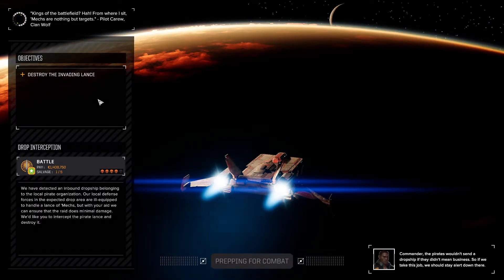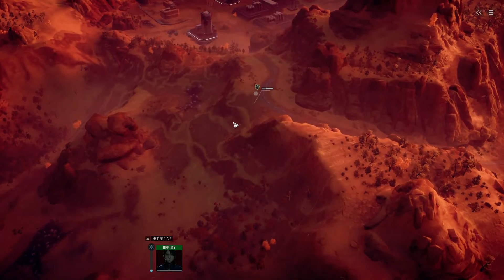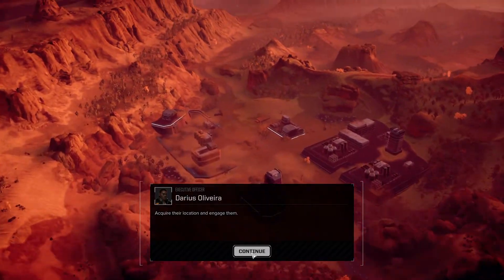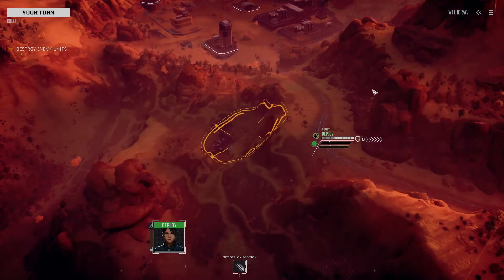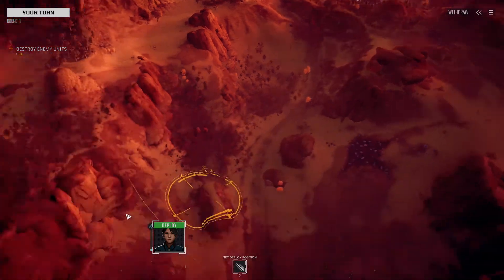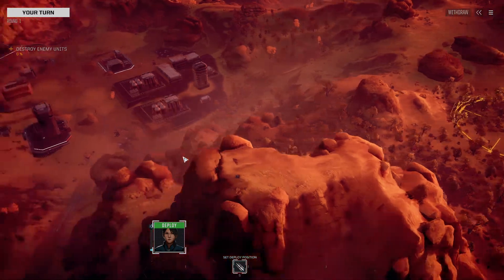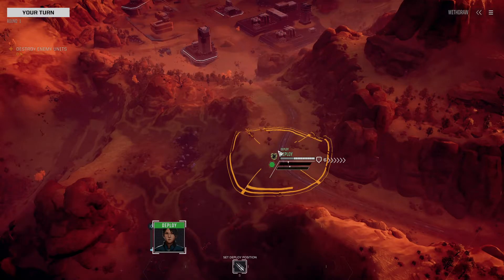Hopefully this will be relatively quick. We need to destroy the invading lance. We've detected an inbound dropship belonging to a local pirate organization — our local defense forces are ill-equipped to handle a lance of mechs, but with our aid we can ensure minimal damage. Command interface initiated. No allies. This is an awkward drop point for us — possible enemies dropping over here as reinforcements. I'm going to stick to this area even though I don't like that location.